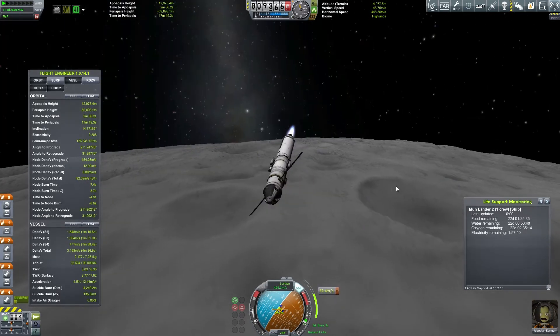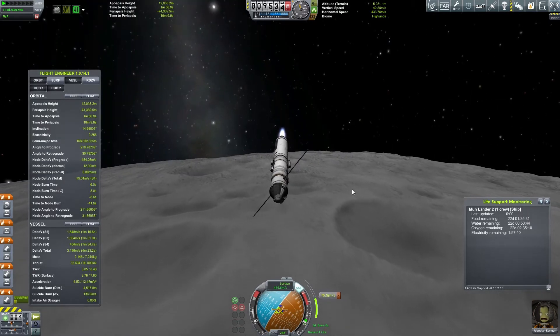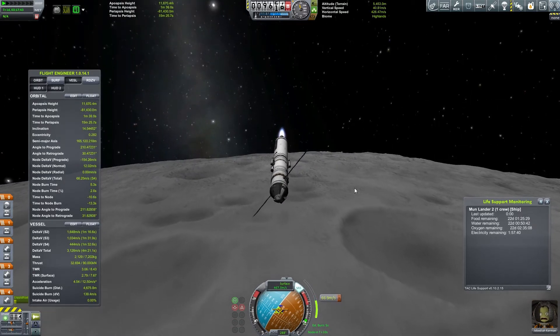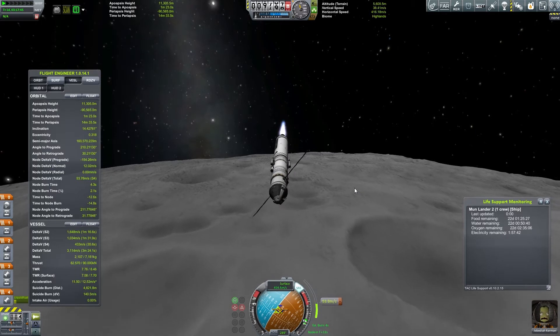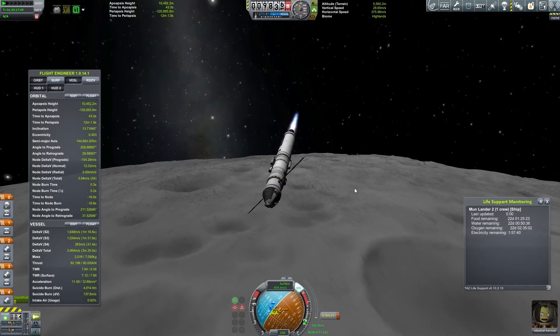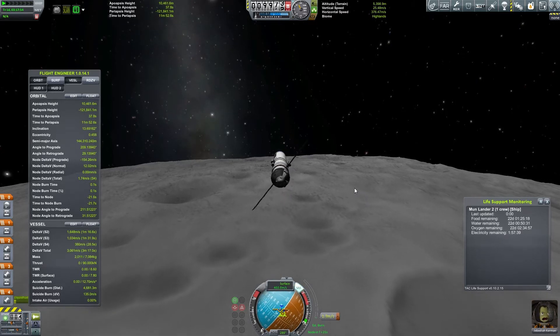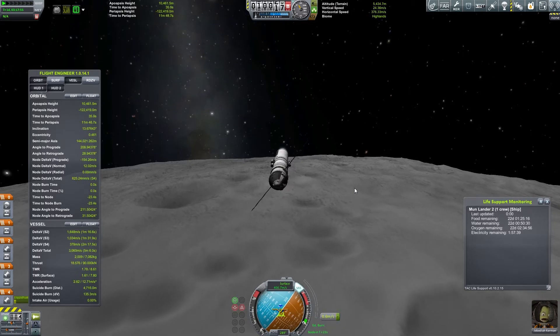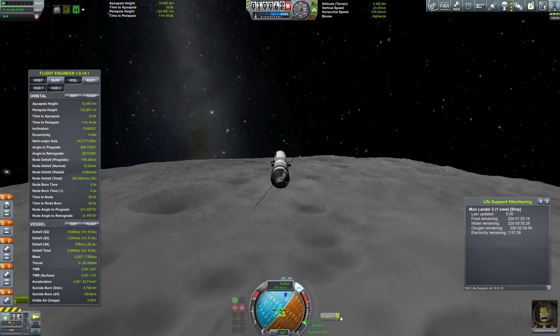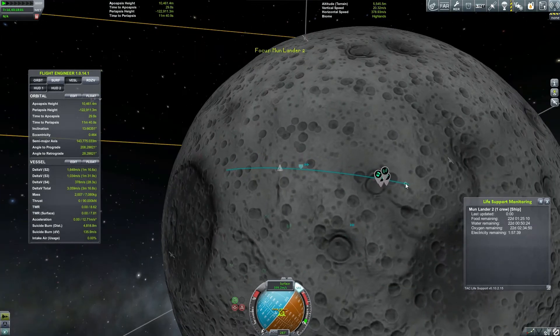Last episode, if you didn't see it, we launched Jeb to the moon. I know, I started this episode so weird. But today we are trying to land him on the moon in a very specific spot for a contractor. Apparently there's a crater that the science community would like me to get some surface samples and some observations from, which is right over here.